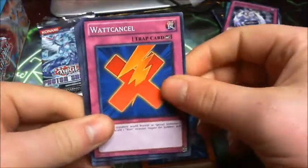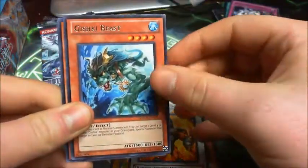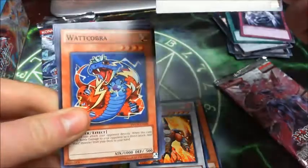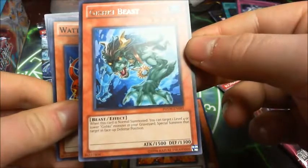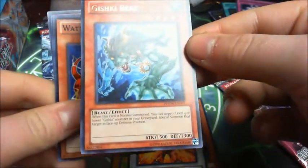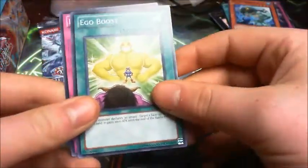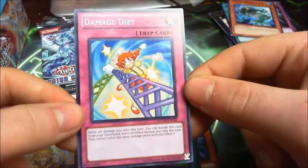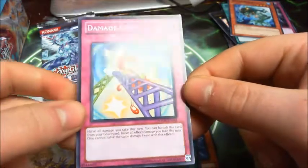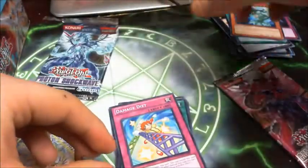Plasma Ball. Walk Cancel. Banila. Lava Dual Slasher. Gishki Beast — let's see what this does. When this card is normal summoned, you can target 1 Level 4 or lower monster in your graveyard and special summon that target in face-up defense position. Another Watt Cobra, Zen, and damage diet — see what this does: halve all the damage you take, manage this card from the graveyard, halve all the effect damage you take this turn. That's quite good.